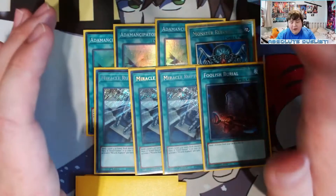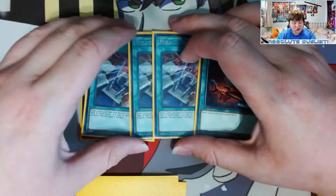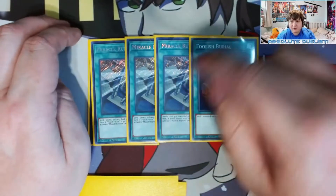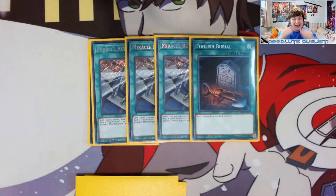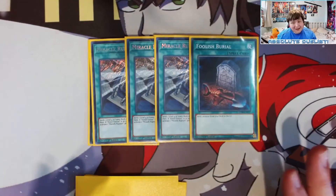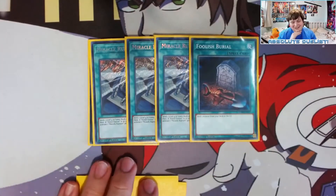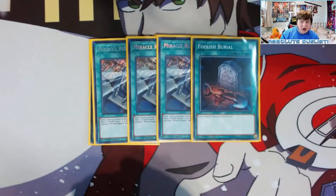Honestly these eight cards — three Signs, one Monster Reborn, three Miracle Rupture, one Foolish Burial — I would say are mandatory staples in Adamancipator right now because they're guaranteed summons and guaranteed plays that let you extend combos further. You're literally playing four Monster Reborns and four Foolish Burials in a deck — that's insane. If we ever get Block Dragon back, I wouldn't even change this lineup because Block Dragon would just make the deck even more consistent. Don't ever take these eight cards out.